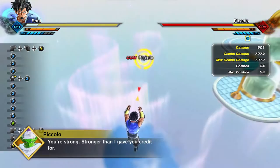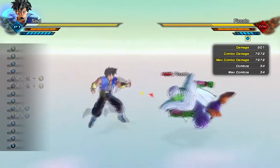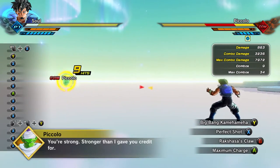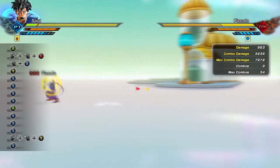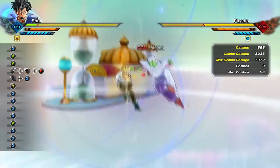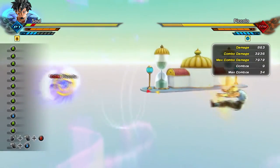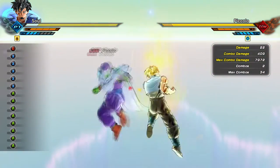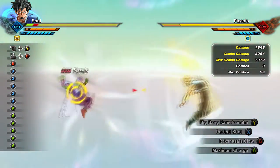Tip number three is learning how to back hit. If you can time your back hit, no one can get away from you. Everyone's initial reaction to being attacked is to tap A, which makes them Z-vanish behind you. As they do that, they're open to attack. If you can learn how to back hit, they can't get that easy combo in, because once they teleport behind you, you have a window to hit them and start another combo.